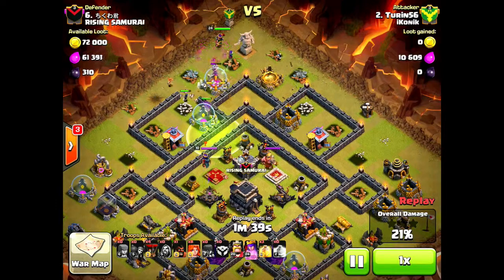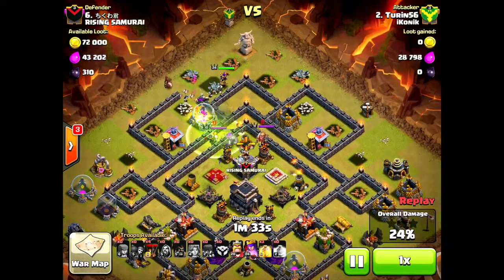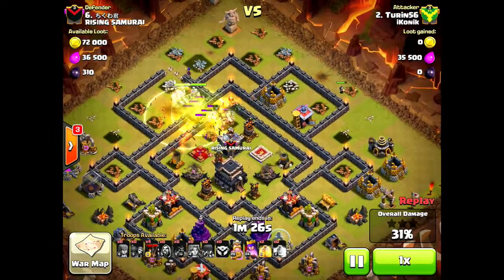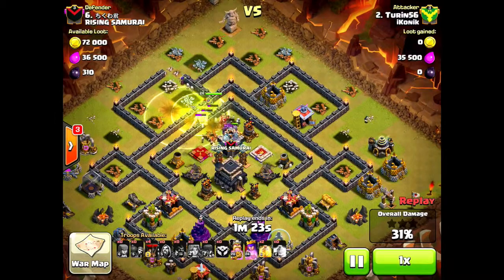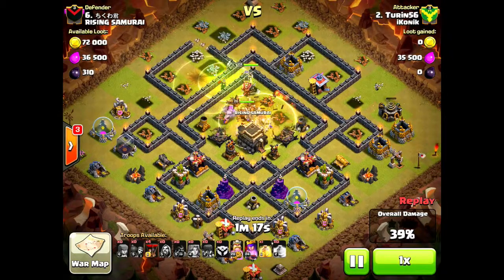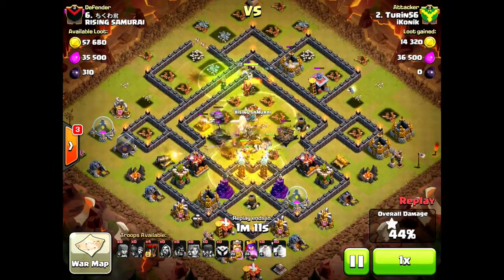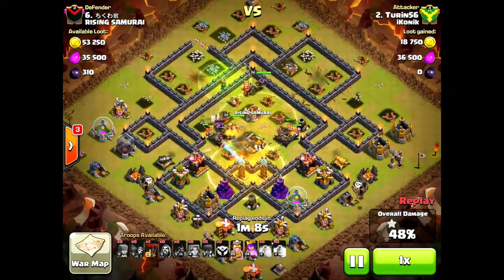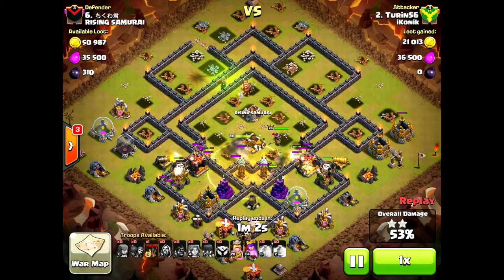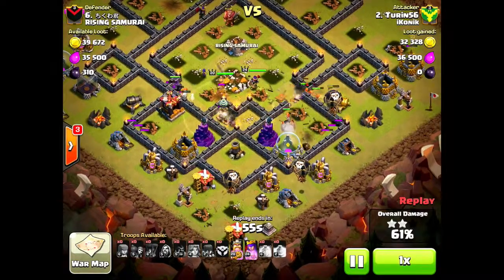There's the jump spell — all the valkyries pouring in. They do trigger off some bombs, but they're so tanky that as long as you've got a heal spell on them, they can take pretty much anything. My funnel works really well — I get everybody into the core: the golem, the valks, a few wizards still up, both my heroes — all going in, which is really nice. I'm able to keep the heal down at the end too, so even though they're having a hard time breaking through walls, they're under heal, and the back-end loons are coming in.